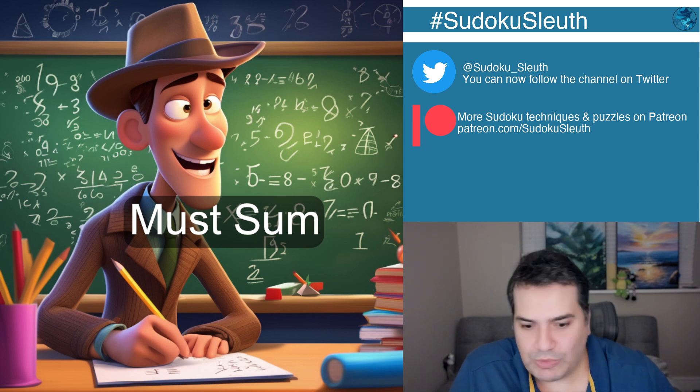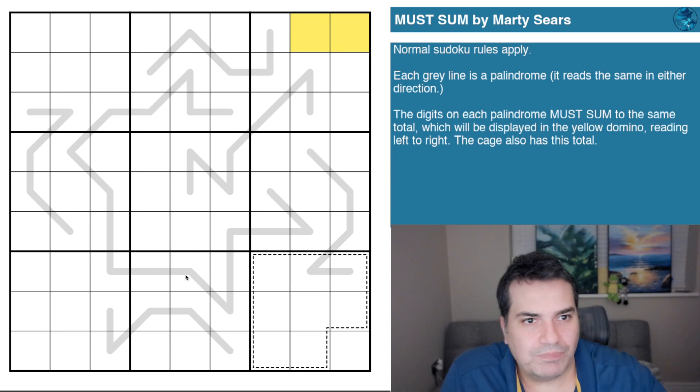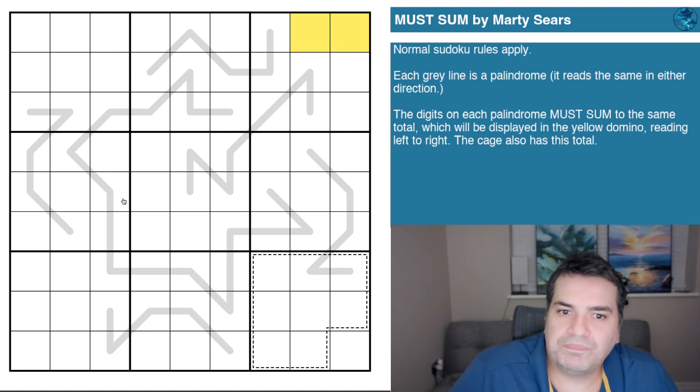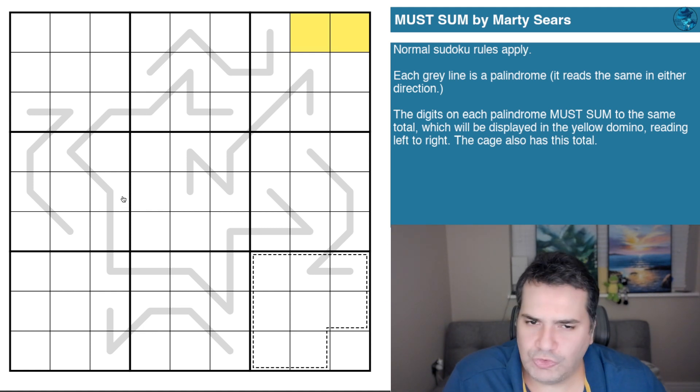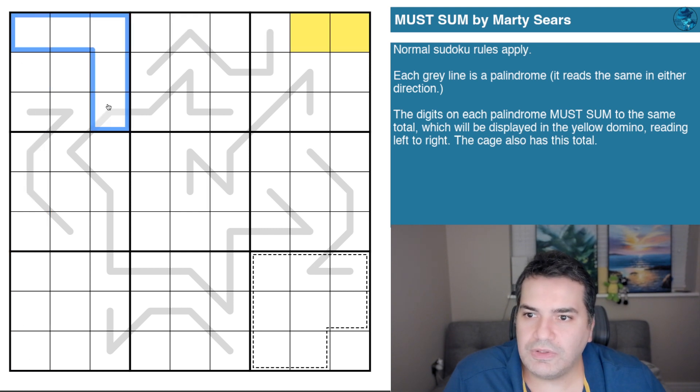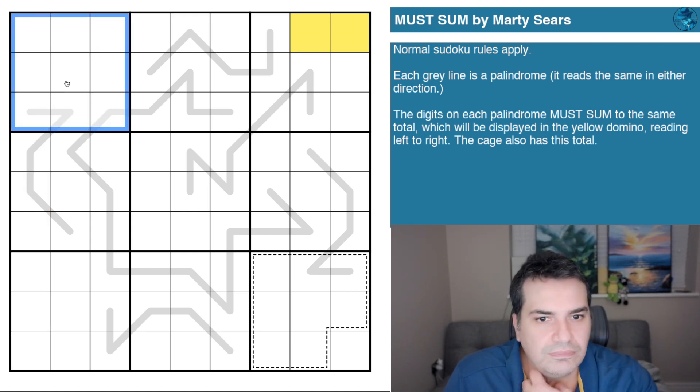Today's puzzle is Must Sum by Marty Sears. We have an unusual rule set. First rule — not so unusual — normal sudoku rules apply: digits one to nine in every row, every column, and every three-by-three box. Fairly standard.